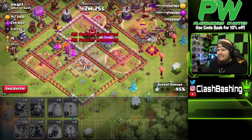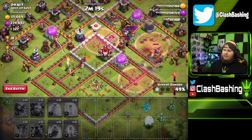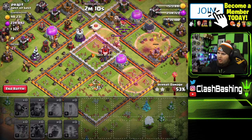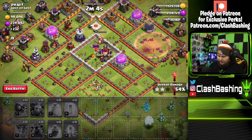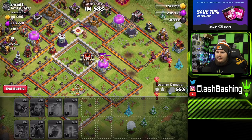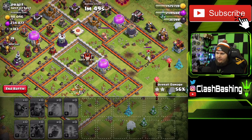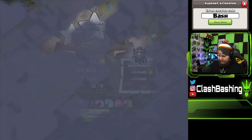Get that Inferno Tower down — storages are actually the higher priority though. Get those army camps up, get your defenses going, and don't neglect your walls like I always do or you'll have a huge wall upgrade grind at the end of your Town Hall. Event completed — we got the resource potions, can boost and move on. That's how you start Town Hall 12.